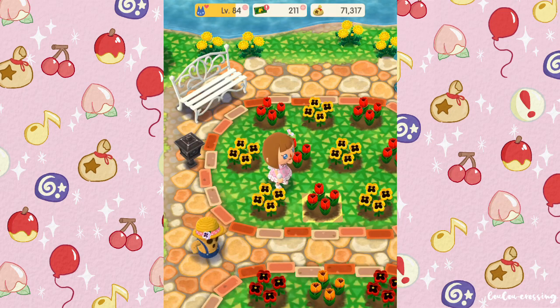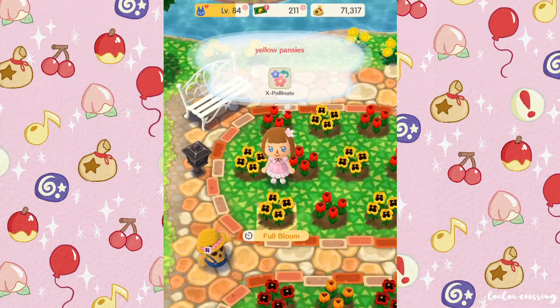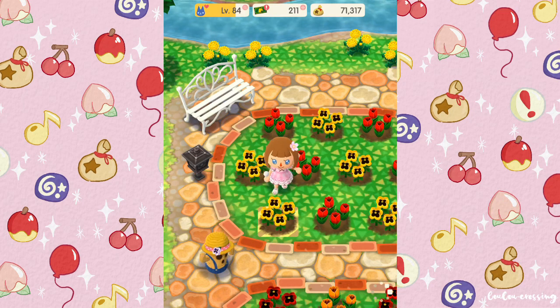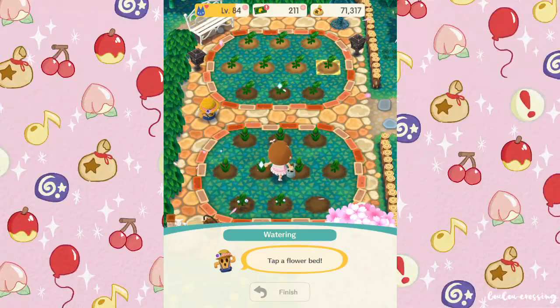For example, if you cross-pollinate a Lloyd red pansy, which has red and white genes, with a Lloyd yellow pansy, which has yellow and white genes, there's a 29% chance you'll get orange or yellow pansies and a 21% chance you'll get red or white. So there are eight different colour flowers you can get for tulips: red, orange, yellow, pink, purple, blue, white and black. But for pansies, you can also get red and blue, and yellow and blue. I'm going to go through each colour to help you find out which flowers to breed together for an easy result. Remember that you won't always get the colour you're looking for straight away, as the flower breeding works in percentages.